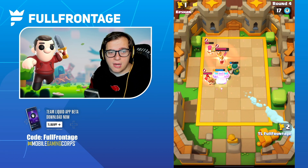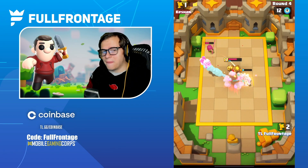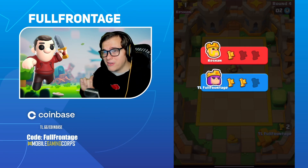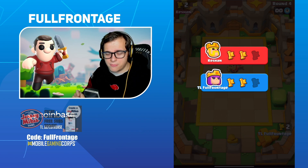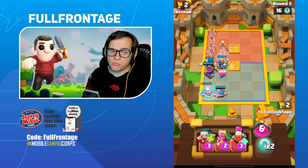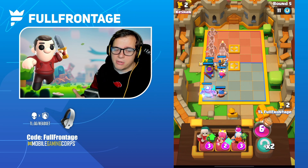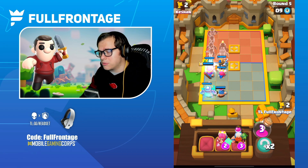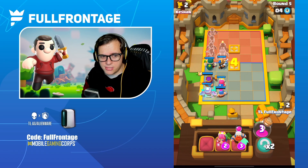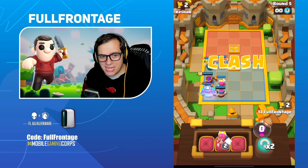Those are all the base HP values and hit point increases per level for each mini. For two-elixir, the Knight is probably the best in terms of health, with the Skeleton Guard a very close second due to its shield bonus. For three-elixir, the Lumberjack and Mini Pekka are really solid in terms of HP and damage output — Lumberjack can rage and Mini Pekka has critical chance. For four-elixir, the Mega Knight tops the chart at 33 HP and the Pekka comes in second at 25.